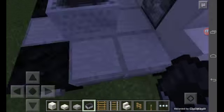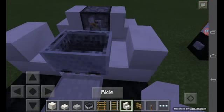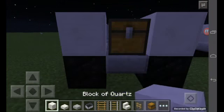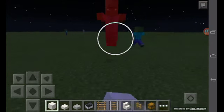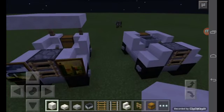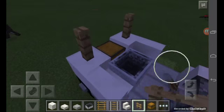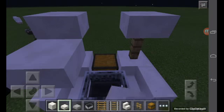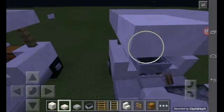You'll ride on it — boom! Then put quartz stairs like this from the back. Bring a chest like this and a block of quartz like that. Then place two fences like this, and go ahead with the quartz slab — just like that.